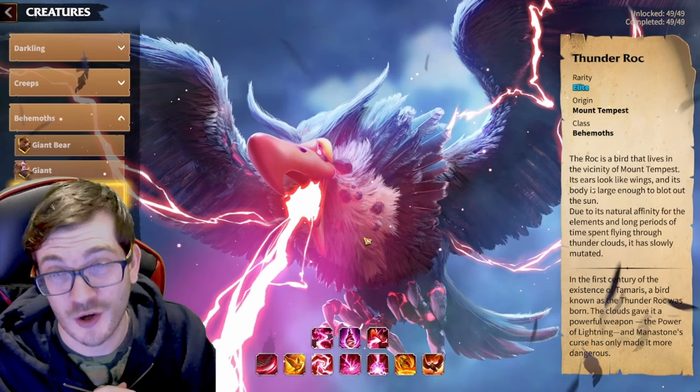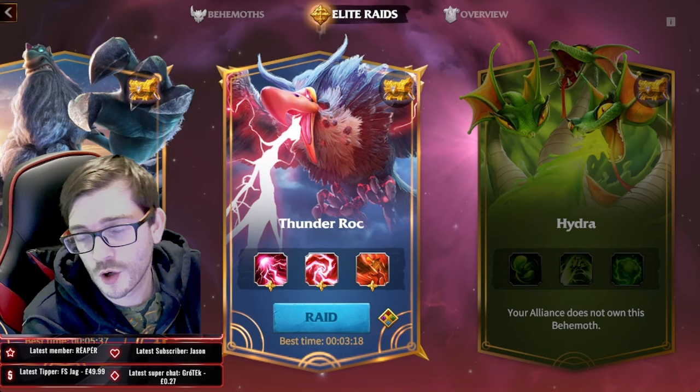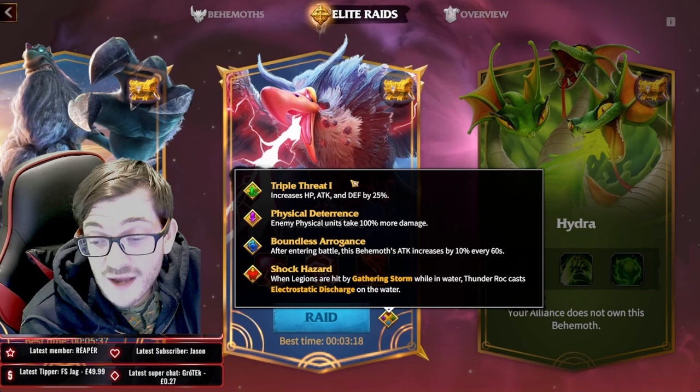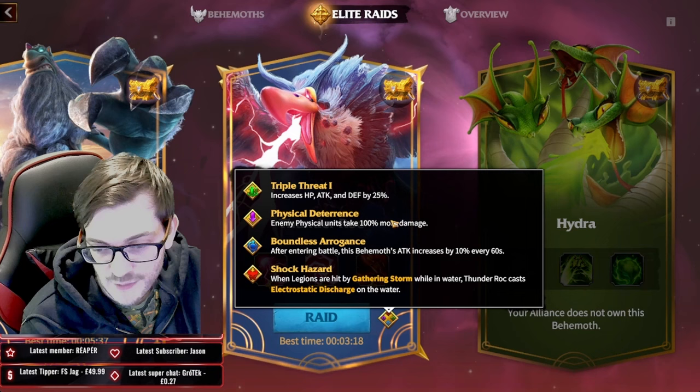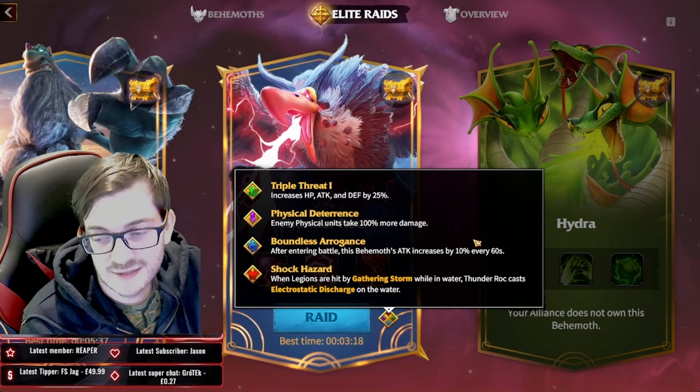Let's break down the elite stuff quickly in case you're looking for that information. All the basics you need to know: there's a 25% increase on HP, attack, and defense. Also the tank is going to suffer a lot more because they take 100% more damage — meaning double the damage they'd normally take — so you need a really good tank in order to keep aggro and survive.